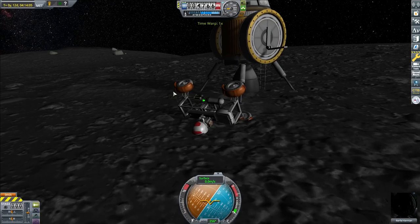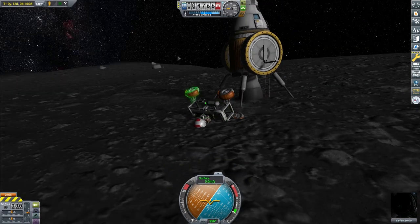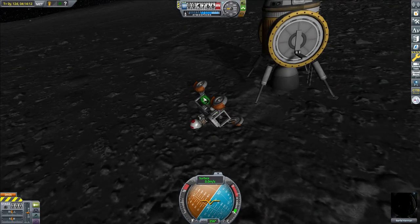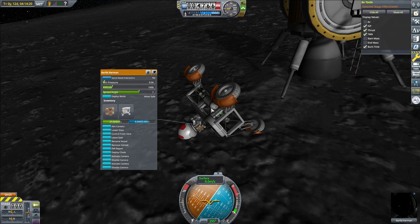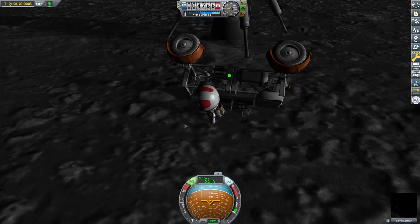If you're wondering what mods I'm using: the planet texture is Parallax, the star field is Astronomer's Visual Pack, and everything else is EVE and Scatterer — those are all visual mods. I don't use part mods. I came from PS4, and if I'm building things for tutorials I always try to keep it so anyone who has the game can do it — granted if you're on console you can't do EVA building yet, but hopefully soon. Console updates are usually about three to six months behind PC updates.